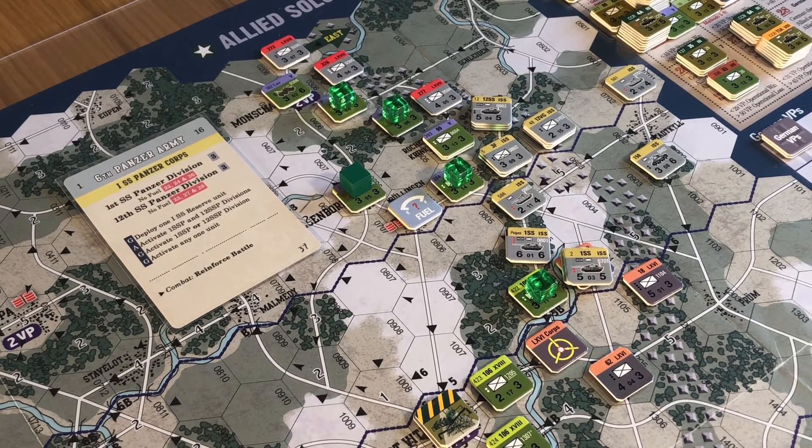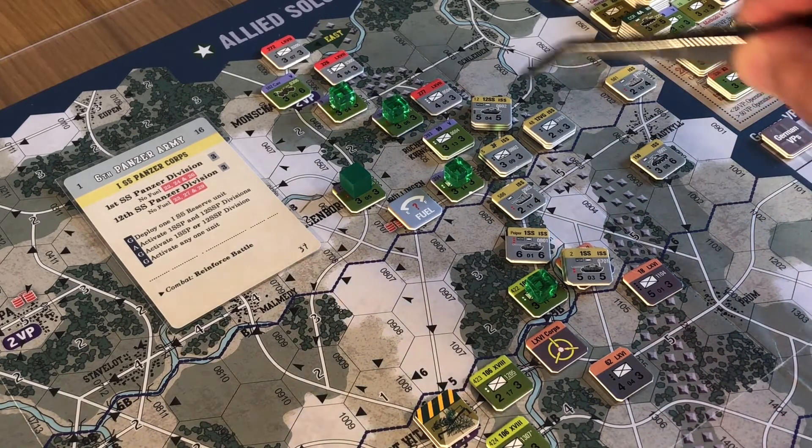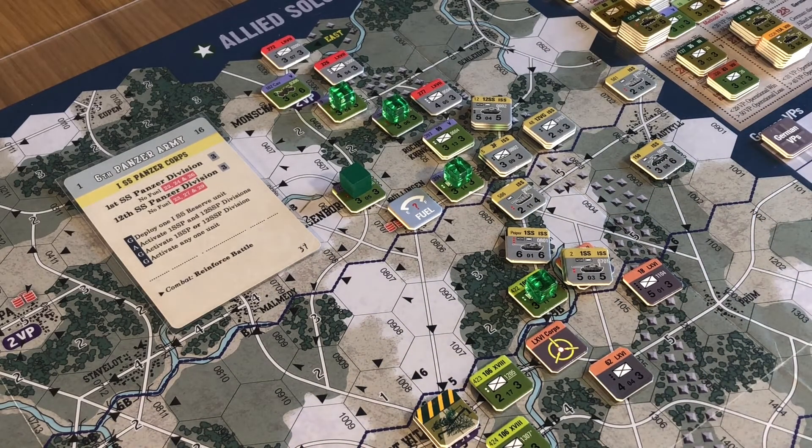That wasn't too painful - it wasn't as bad as I thought once you see it. It's quite clever the way it works. So we've got two places where an attack could potentially take place. That's all the units moved - Piper and his two buddies are there, and the three 12th SS units are here.